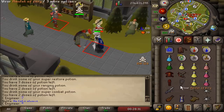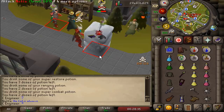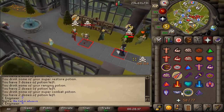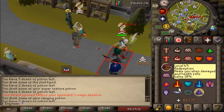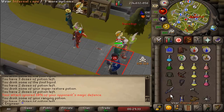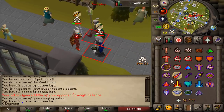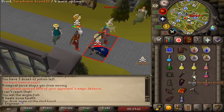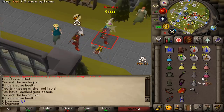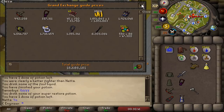Besides the Lumbridge basement, I also camped the Farming Guild for a bit. I think these guys were doing the same things as I was, so I fought one of them. 18mopk, good fight. He did not expect the double LHS — I think he was going in for the spec too.